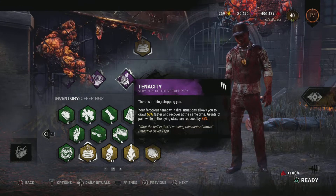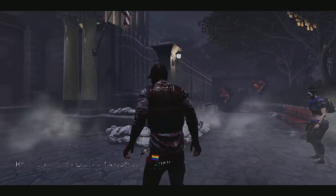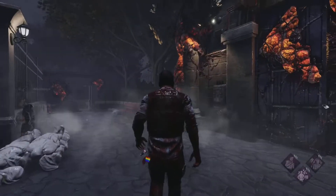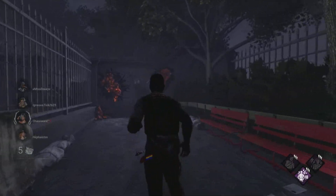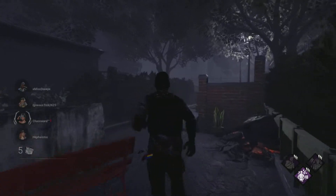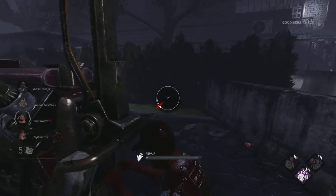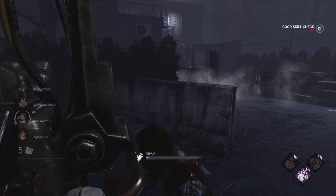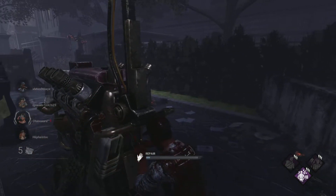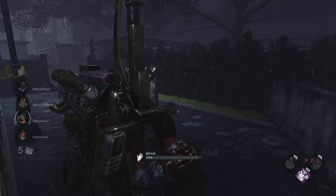I will see you in the fog. Here we are for adept Tap, attempt number one on the Raccoon City Police Department. I'm the police, so I should feel right at home here, but I'm not gonna. Haven't played this map too much, to be fair. I don't know my way around it yet, and I've always struggled with this map.